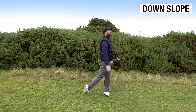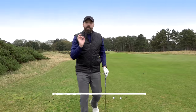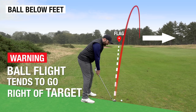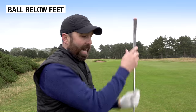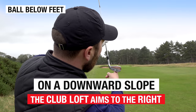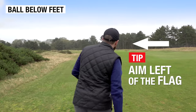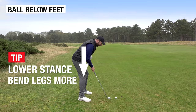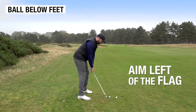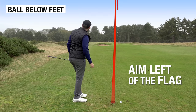It came out unbelievably lower, and that's what a slope does — a slope will affect your ball flight. When the ball is below your feet, it will have a tendency of curving or setting off slightly more to the right, because the loft of the club gets adjusted as you go down the slope and the loft starts to aim to the right. Take that into consideration — aim left of the flag, lower your body a little bit, make sure your legs are bent a little more to account for the slope.